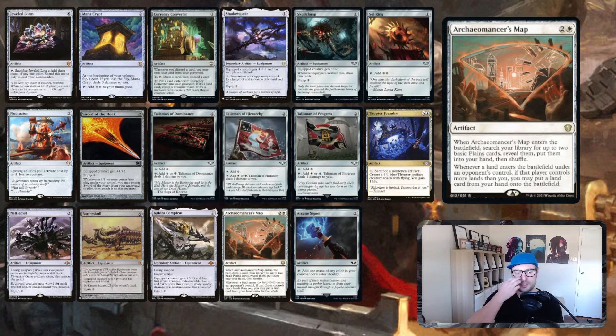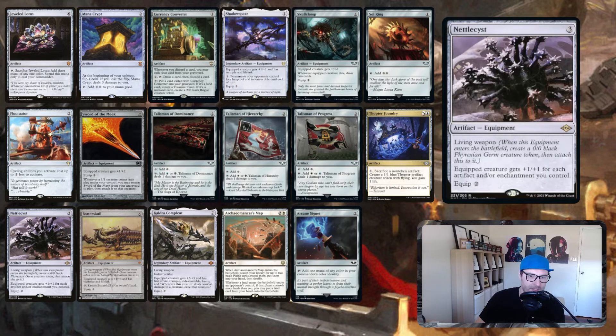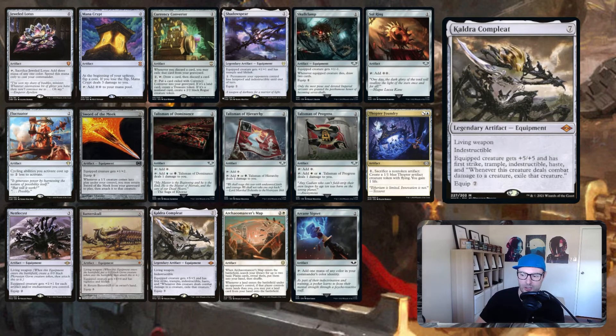Imperiosaur — I'm so hot on this card. It's so flavorful, perfect in combo decks, a great fiddlebender target, and a really good value card. It's basically Cultivate on a permanent, which is insane. When we're behind this is great ramp, and when ahead we can search for basic lands. We're a deck that doesn't necessarily want to play every land we draw since we have all these cycling cards, so this safely gets us two lands. The Stoneforge Mystic targets — Nettlecyst, Batterscull, and Kaldra Compleat — all create living weapon Germ tokens, drawing you a card.